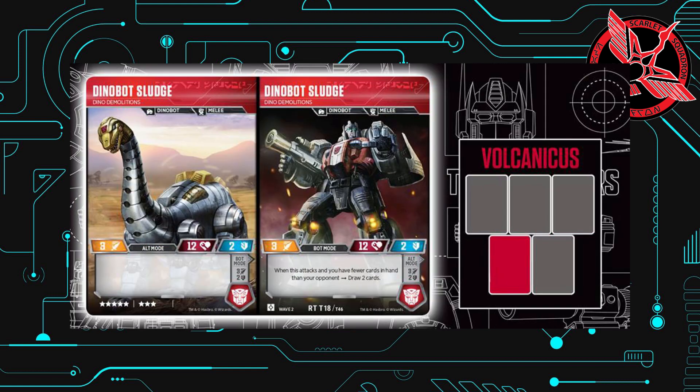Fourth, we got Sludge at 8 stars. He has the same stats in both modes with 3, 12, and 2 on both sides. And like all combiner Dinobots so far, it has an effect in bot mode. That reads: when this attacks and you have fewer cards in hand than your opponent, draw 2 cards. So basically giving you extra drawing power.